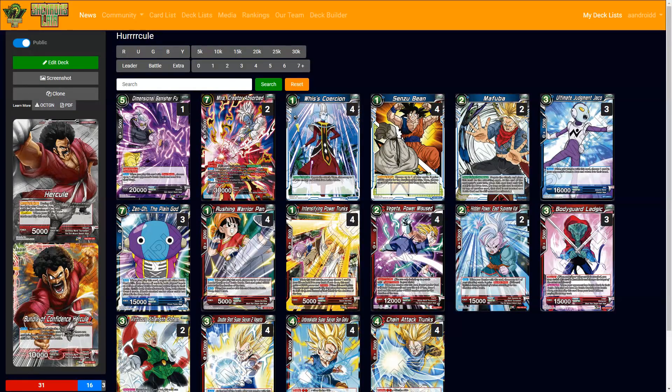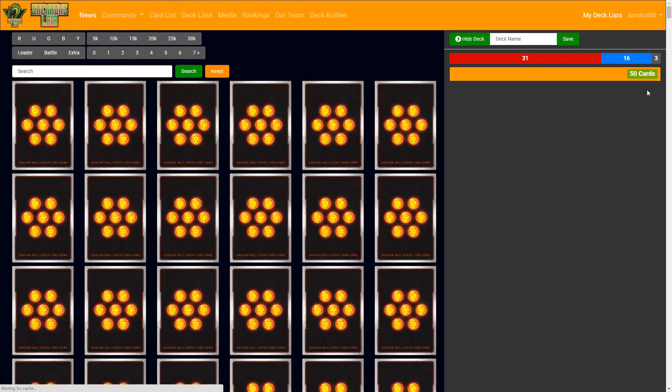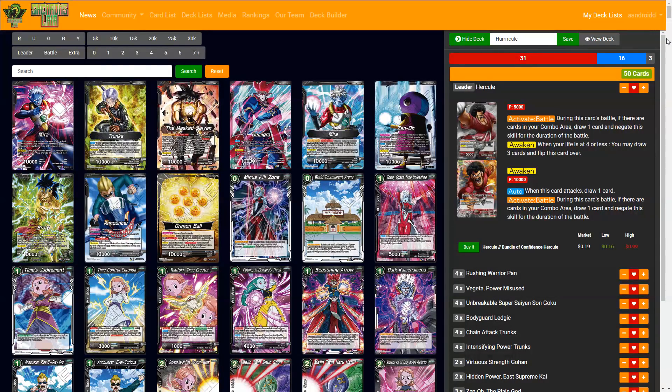For this deck and for Hercule in general, he is a crazy draw-power leader. When you start playing Hercule you're like, wait, am I drawing too much? He is from the World Tournament theme booster set, the second one. Subscribe if you're looking for more World Tournament profiles — before this was Jackie Chun, after this will likely be green Goku, then Soul Striker, then Pan.